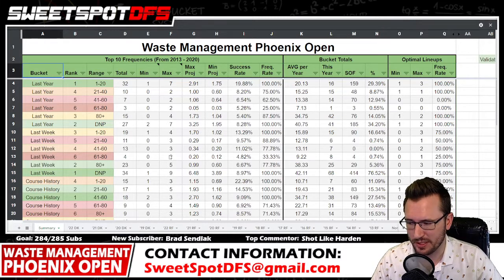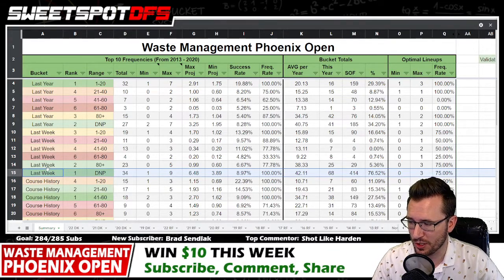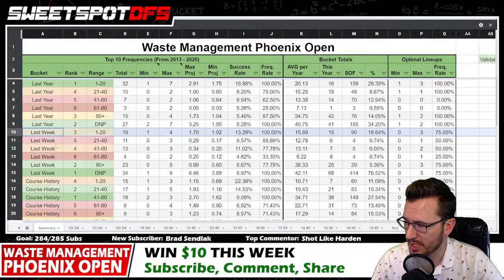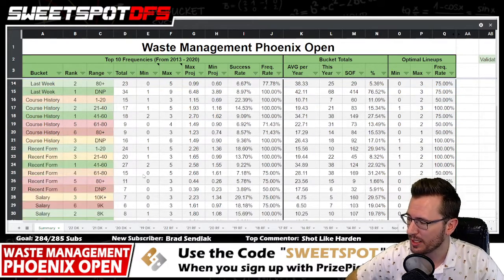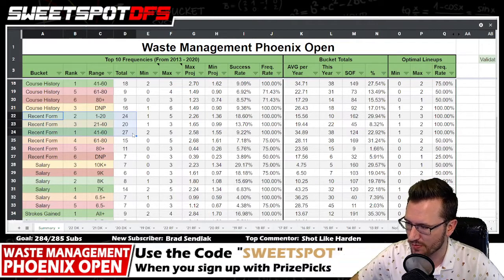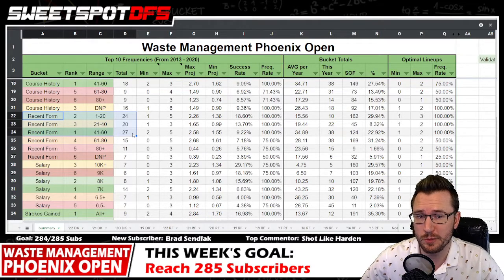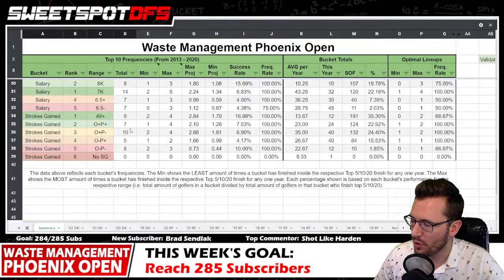For last week's stats, did-not-plays project to anywhere between 3-7 finishing inside the top 10 — that's enormous. The only other bucket with a real chance to produce a top 10 finisher is the last-week top 20 bucket. Course history is pretty even and open. For recent form, you want decent recent form — average finishing positions in the 1-20, 20-40, and 40-60 ranges over the last seven tournaments.